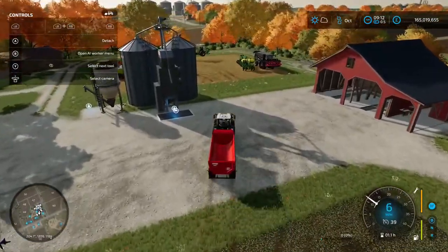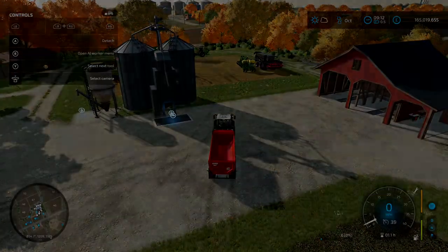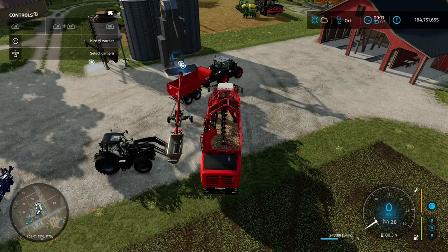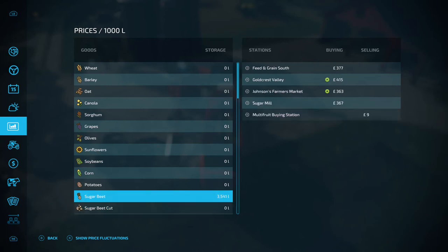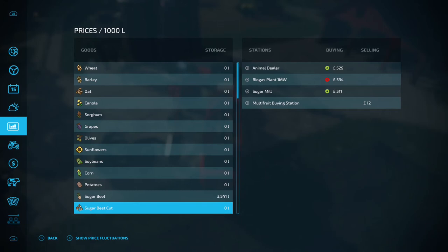There's one more option: chopped sugar beet. In the prices menu, chopped sugar beet fetches a slightly better price than standard sugar beet. You can't sell it at all the same places, but you can sell it at the animal dealer, put it into the biogas plant to get digestate out, or put it through the sugar mill to get sugar — the same as with normal sugar beet.